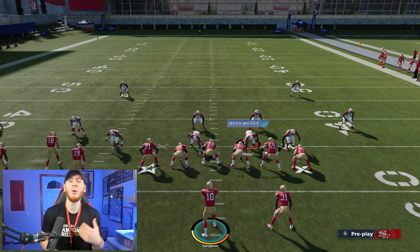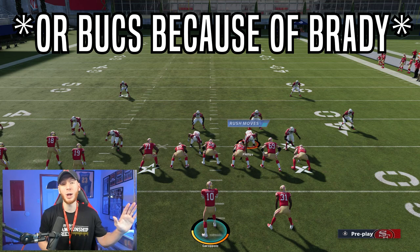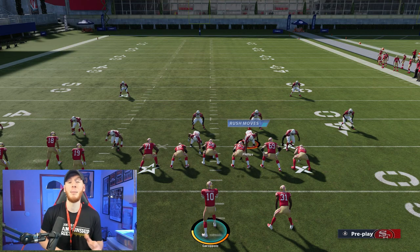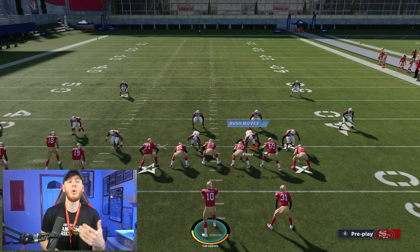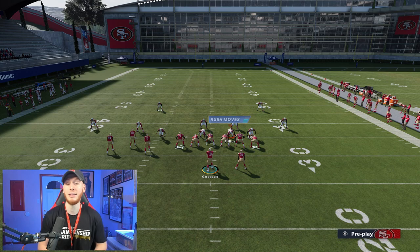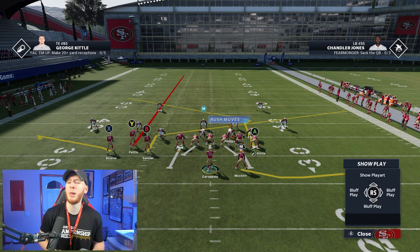I'm using the 49ers today, but the best team for my scheme would probably be the Chiefs. You can use this with any team and any scheme. You'll see me do it a lot in gameplay from trips tight end formation, but I'll show it from multiple formations to demonstrate it's not exclusive to one. The slant is going to be really effective and tough to guard — it usually takes a user to take it away.